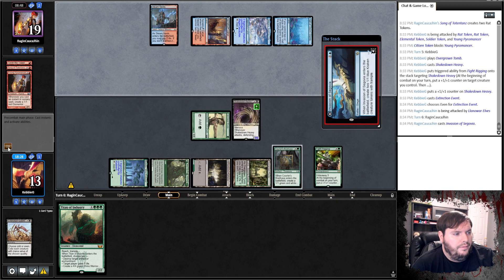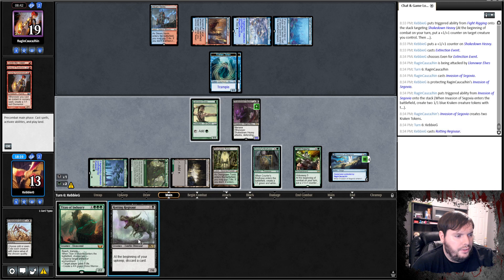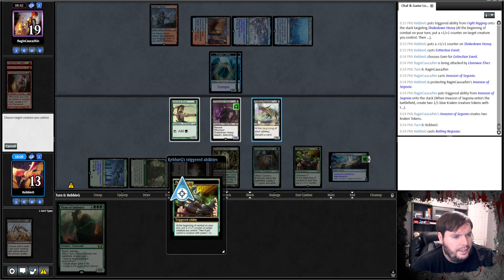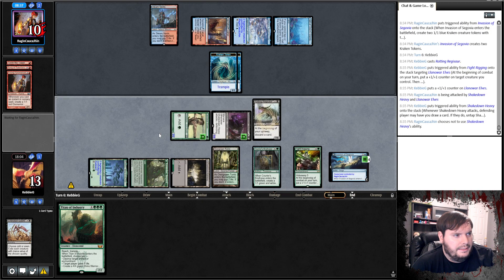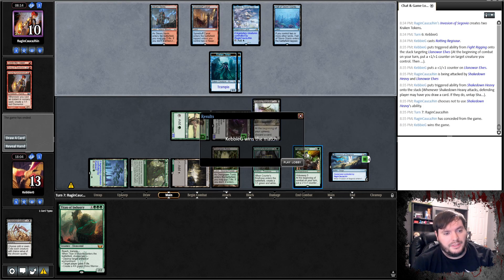Go to combat, hit ya. Opponent plays Invasion and passes — that's awkward, but I think I have to just play it. I'm one mana off — 4, 5, 6. Put the counter on the Elf and attack. Once it goes through, opponent takes it — down to 10. Pass the turn. Opponent scoops it up. 1 and 0, let's get to the next.